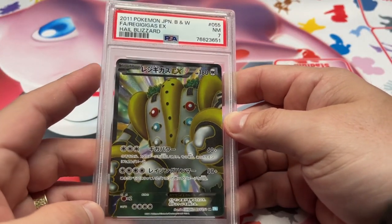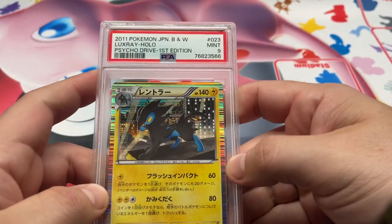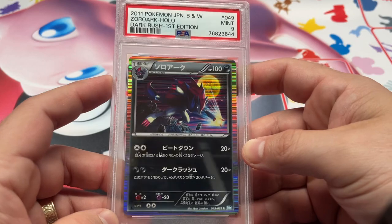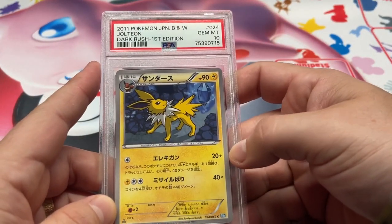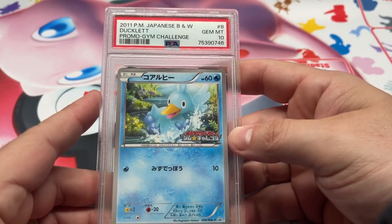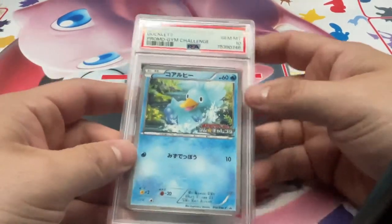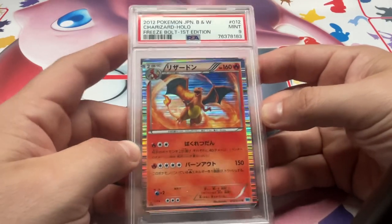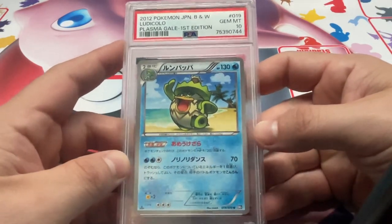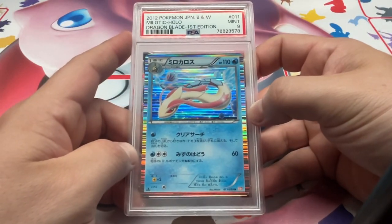I got Full Art Regigigas Hail Blizzard, 7 — very colorful Full Art. We have Luxray Psycho Drive, 9. Got Dark Rush up next — Zoroark PSA 9. Jolteon 10, nice one there. BWP Promo — we have the Ducklett Gym Challenge Promo 10. He's a happy boy, not as cool as Psyduck but Ducklett is cool. Got Freeze Bolt Charizard, got the 9. A really nice one here too — we got Ludicolo from Plasma Gale, 10. I thought this was good artwork. Ludicolo actually has a lot of good cards. We got Melodic from Dragon Blade in a 9.